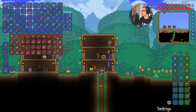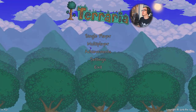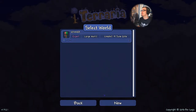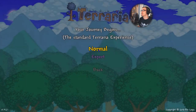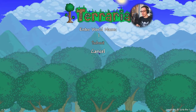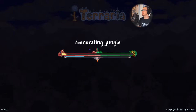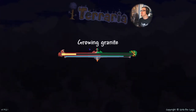Let me just use my mouse — it's much faster. All right, Single Player, let's create a new small normal world. I'm just going to name it something quick. It shouldn't take too long to load. Looks like we got a Crimson world — that's not bad.